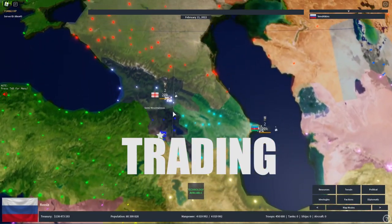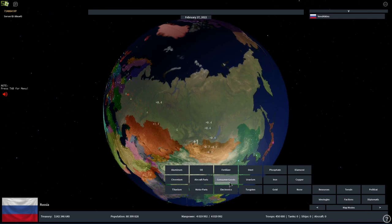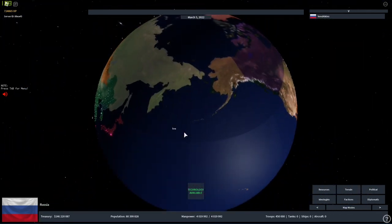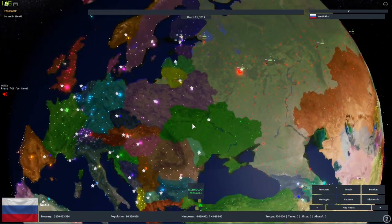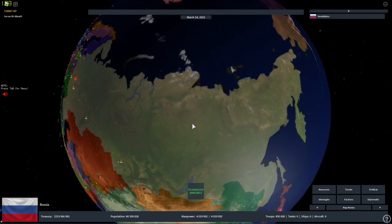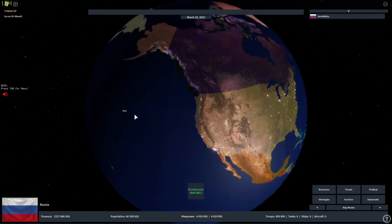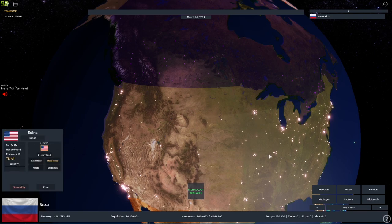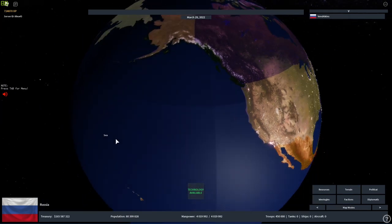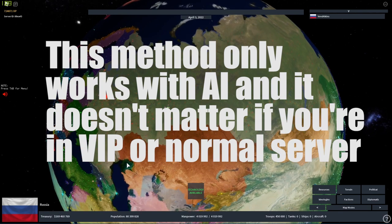The next thing that is also very profitable is resources. As I said, Russia has a lot of resources. You don't want to keep all those resources in one place — you want to sell them, you want to trade them. If you look at a richer country like the United States of America, they have a lot of tax, a lot of money, and they can spend a lot. I'm in a VIP server, so you can get AIs to buy your products.